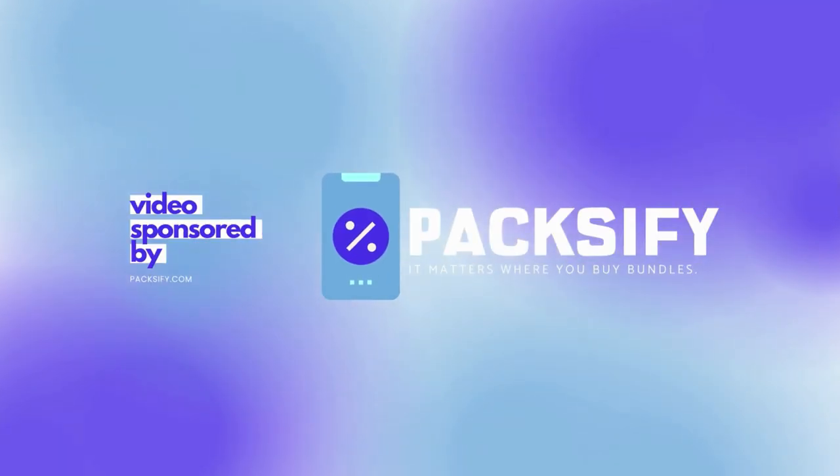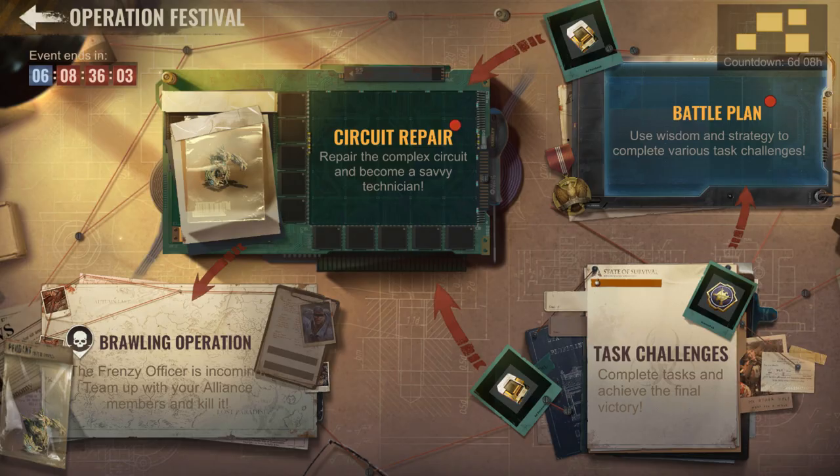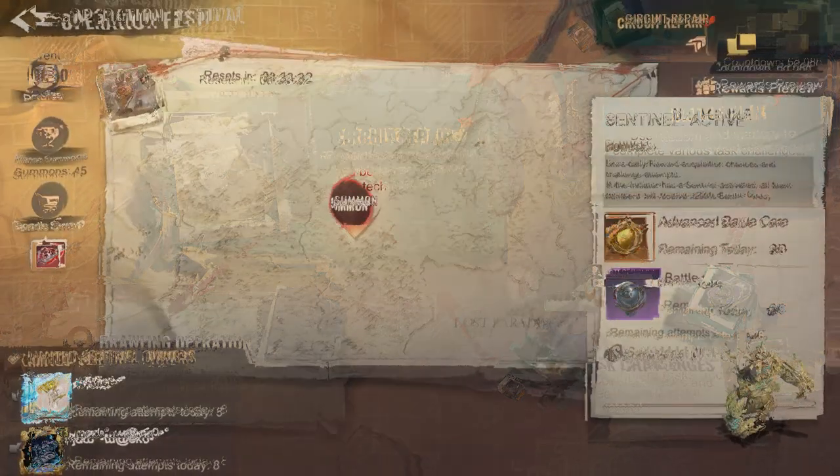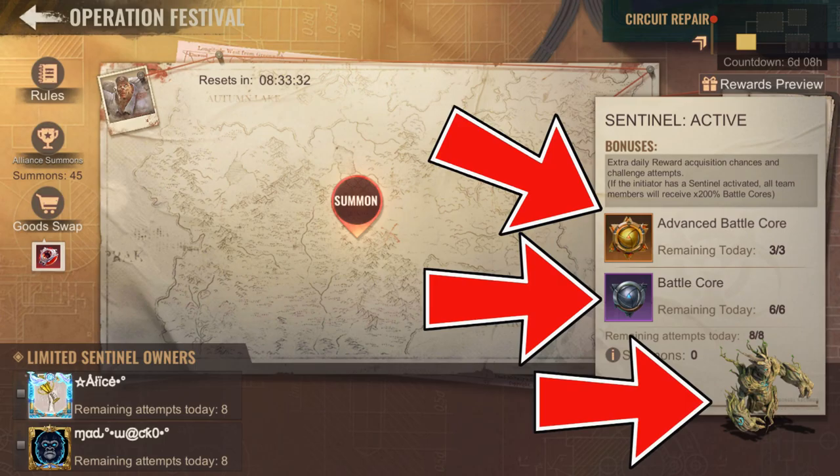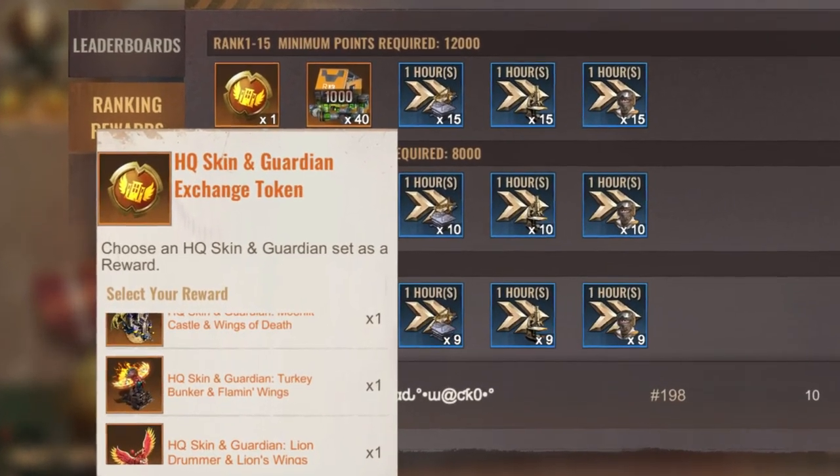It matters where you buy bundles. Paxify — the latest central event is a copy and paste of the previous event. The key things here are the battle cores, advanced battle cores, sentinels, and the HQ skin token.